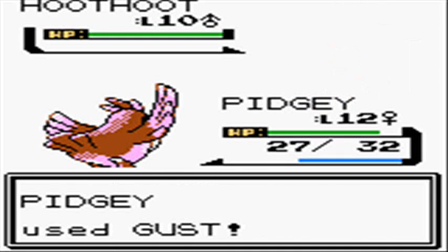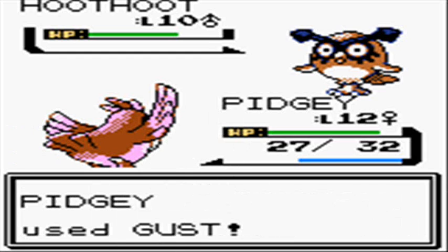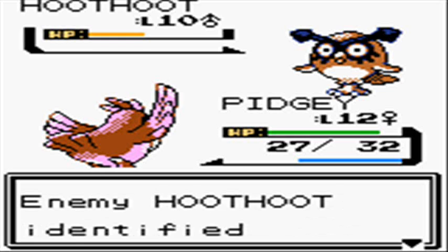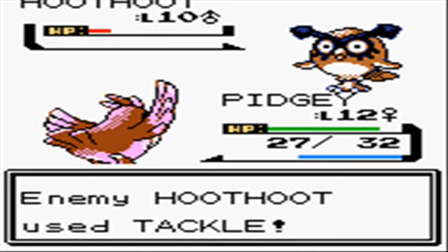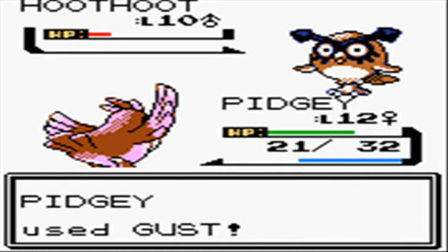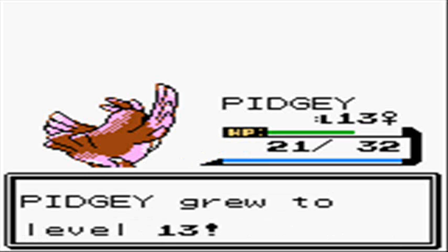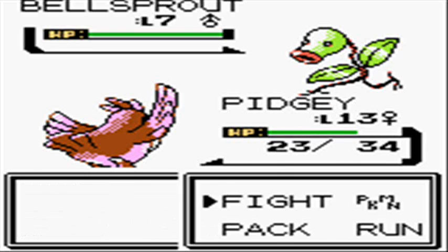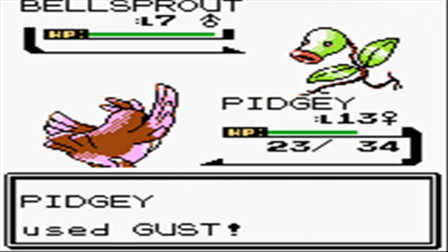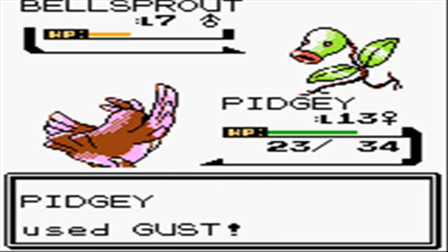We have a Hoothoot level 10 — and here's where it does the move. There's Growl, and here we go — Foresight. This is a pretty damn good move, however they do it stupidly. It says Hoothoot identified Pidgey. What Foresight does — some people do not know this — if it's used on a Ghost Pokemon, it will allow normal-type moves to be used on ghosts. Normal attacks do not affect ghosts, but with Foresight, you will be able to have normal attacks hit Ghost-types. Which showcases why it's so stupid that the Hoothoot used it on my Pidgey — Pidgey is not a Ghost-type, it is a Flying Normal-type, and doing Foresight on it will have no effect.